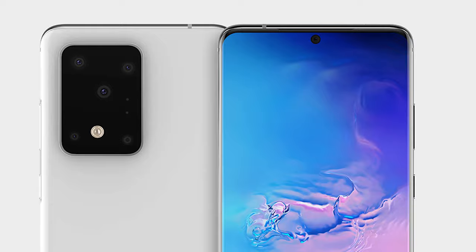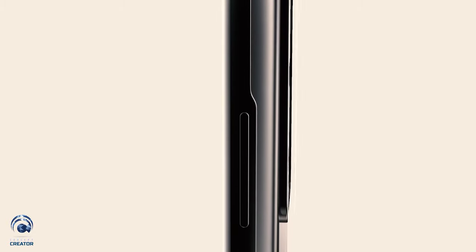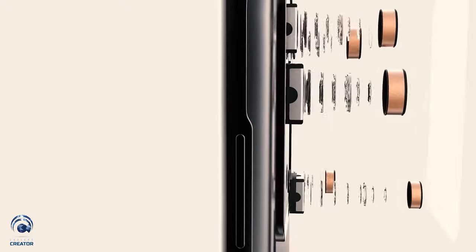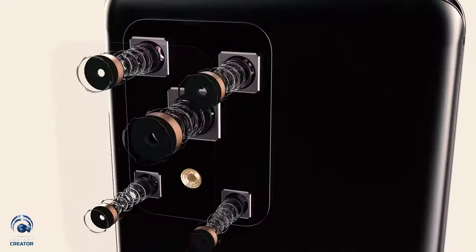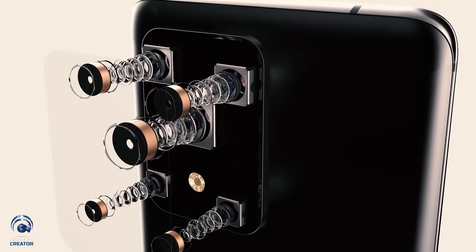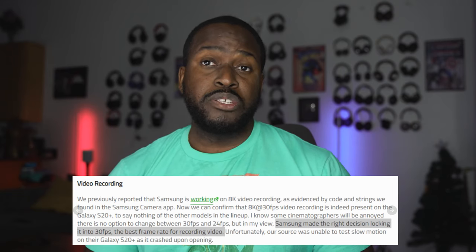There will also be new camera elements. The S20 Ultra will pack the 108-megapixel sensor from Samsung, a 48-megapixel sensor for the ultra-wide, a periscope lens, and a time-of-flight sensor. There's a fifth sensor we don't know about yet. Camera features will include 8K recording — supported by the Snapdragon 865 — locked at 8K 30 frames per second, plus a director's mode and lots of new camera modes.